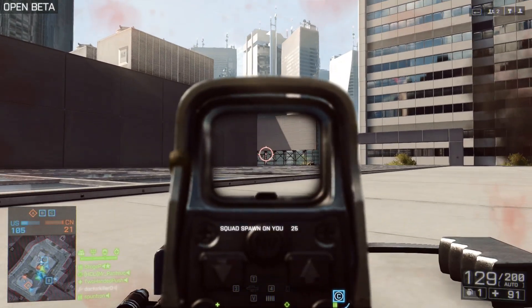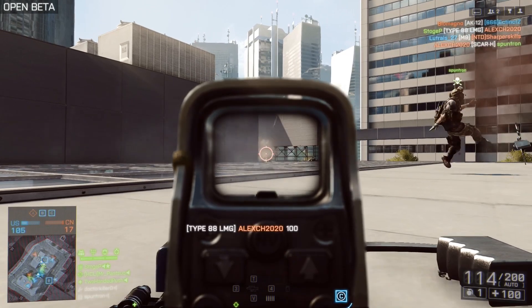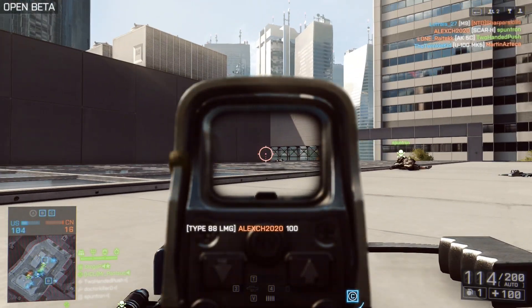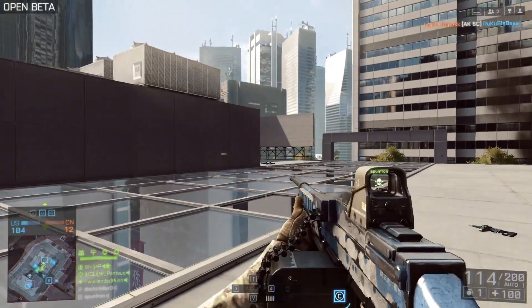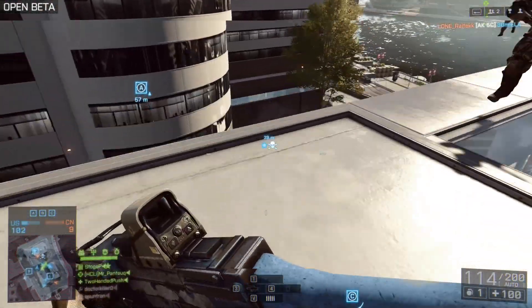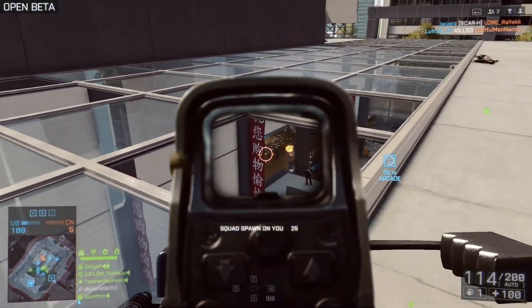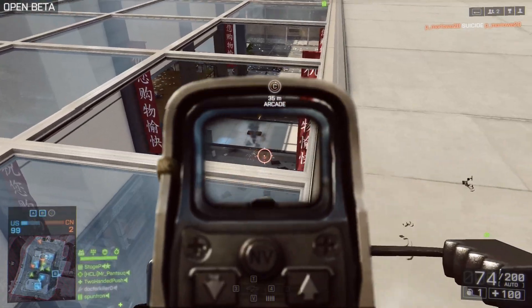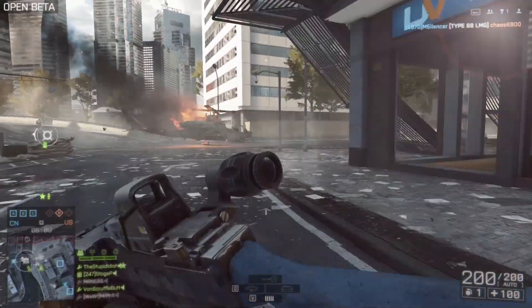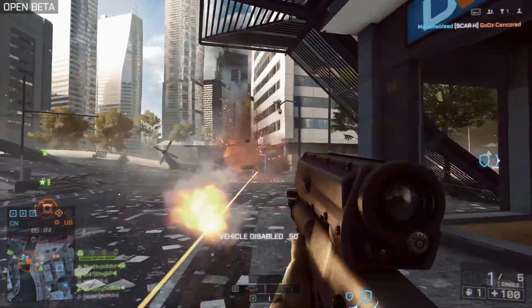The second thing I want to talk about is the support class. The best way you can support your team with the new suppression mechanics is running an LMG and just putting rounds downrange — it's as simple as that. Drop ammo everywhere you go and run the support class. These first clips I was running the Type 88 in Domination, and here I'm running in Conquest Large.